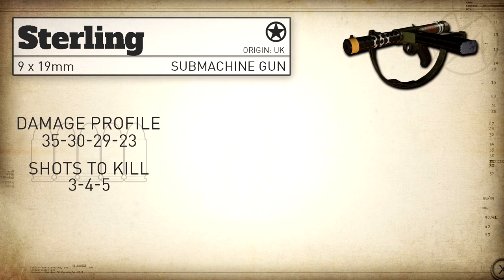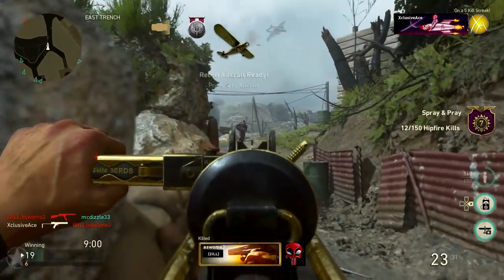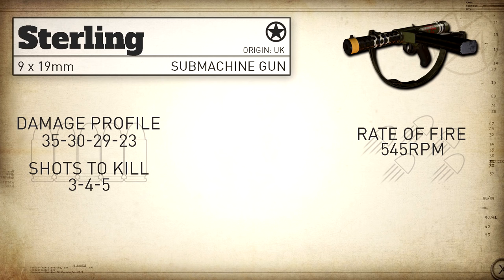In COD World War 2 we get a damage profile of 35, 30, 29, 23, which means it's always going to be a 3, 4, or 5 shot kill in core game modes. It's worth noting that many of the stats for this are literally identical to the Grease Gun, including the damage profile as well as the rate of fire. The rate of fire is 545 rounds per minute, and with Rapid Fire we can bump that up to 582 rounds per minute.